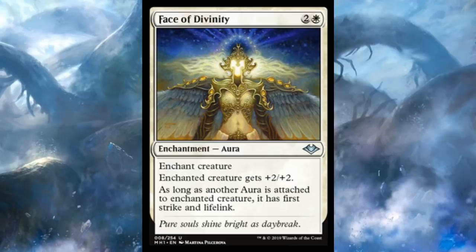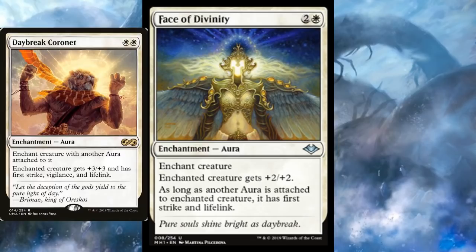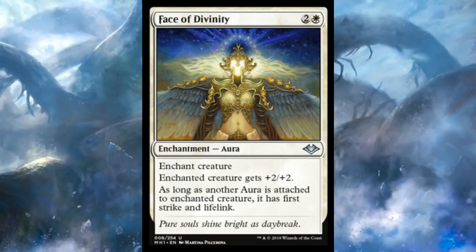Up next, Face of Divinity — three mana, two and a white, for an aura. Enchanted creature gets +2/+2, and as long as another aura is attached to it, it has first strike and lifelink. It's basically Daybreak Coronet — not quite, but still. It might go into the odd commander enchantress deck here and there. And if you're on a really low budget trying to play modern enchantress, maybe this works in. I think the card is more of a commander thing than a boggles thing, but almost-Daybreak Coronet is a pretty good card.